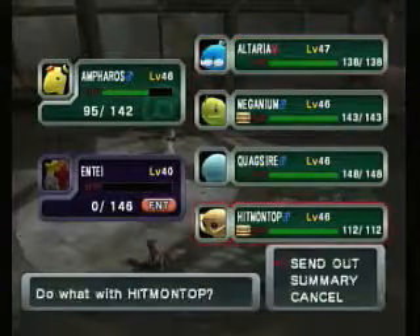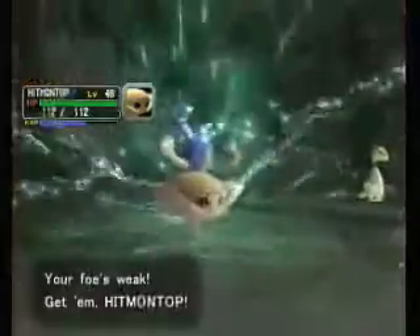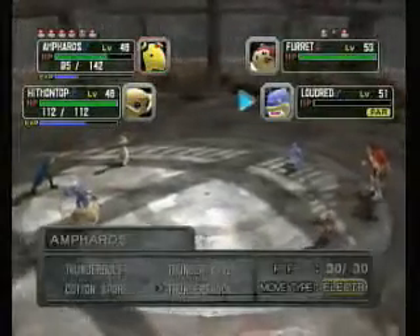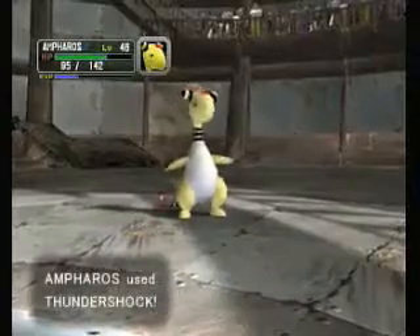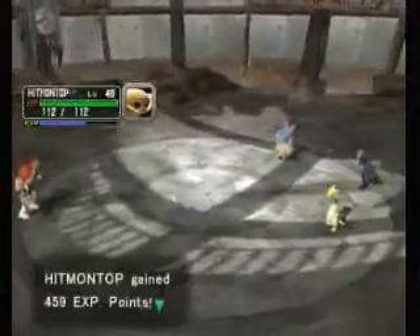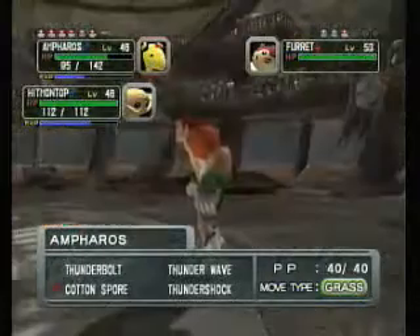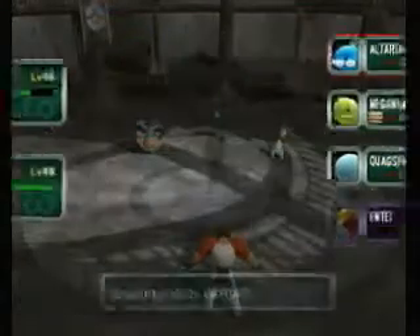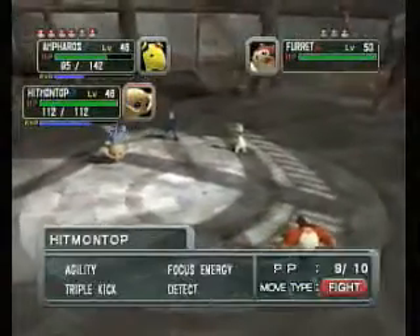Well, Entei died. Since these guys have a habit of using normal Pokemon, I'm going to use my Fighting Pokemon. We're going to use Thunder Shock on Loudred and Triple Kick on Furret — except Furret went underground, so that missed. Thunder Shock kills Loudred with an unnecessary critical hit. More experience. Just to spite him, I'm going to switch Pokemon because I'm pretty sure I know who he's attacking. Then we'll use Triple Kick on Furret and hopefully finish it off.